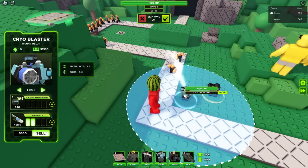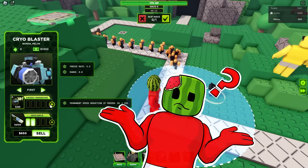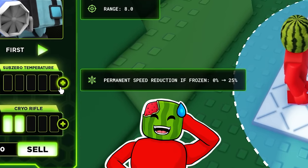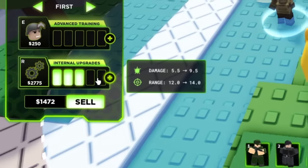Honestly, I think you're underestimating the cryoblaster — I think we'll be fine. Yeah, he is slowing them down a lot. What's the top upgrade tree do? I don't really know. Well, Melon, it says permanent speed reduction if frozen — so if I freeze them all the way, they get reduced speed when they thaw out. That's pretty good.